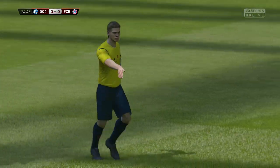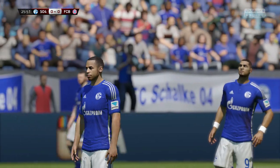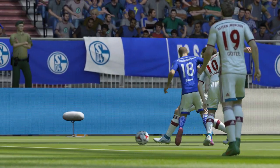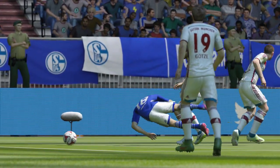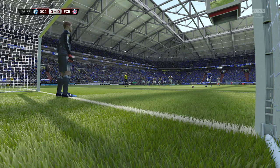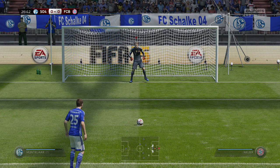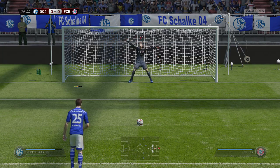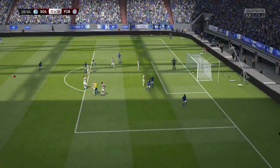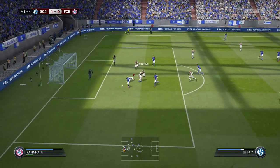In the 24th minute Schalke make their way inside the area and we take down one of their players. In the 25th minute Schalke have a penalty — it was Sidney Sam who was taken down, I think by Rafinha. Huntelaar has the opportunity to give Schalke a one-nil advantage. Yet again we could be down after 30 minutes — and yes we are, as Huntelaar goes straight down the middle into the roof of the net, Neuer diving but unable to save. Schalke 1, Bayern Munich 0.